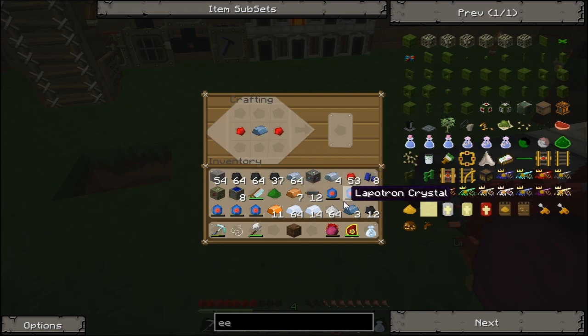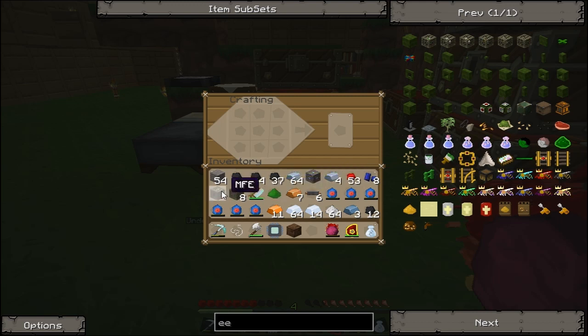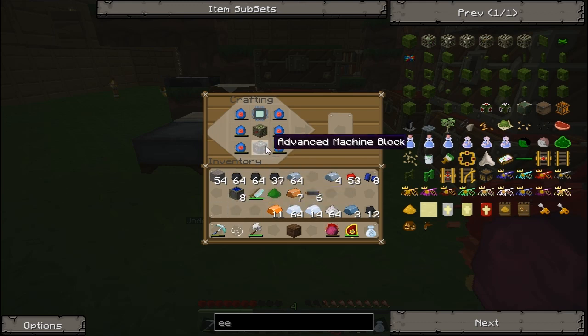This gives me a headache. I'm done. Let's make my MFSU - MFE, advanced machine block, circuit port. Wrong order, wrong order.